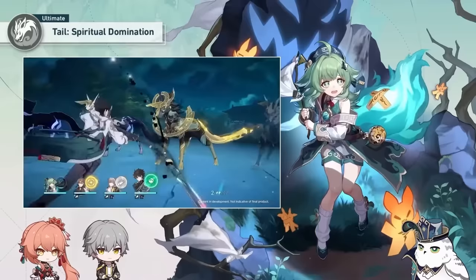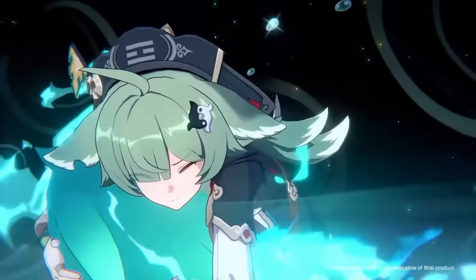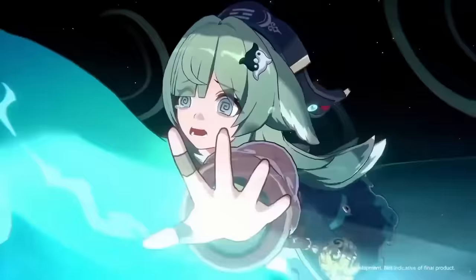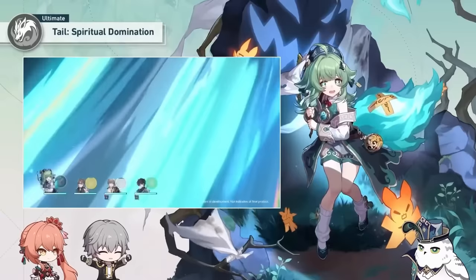As a side note, the energy gain you get is going to be based off of the receiving character's energy regeneration rate and not Ho Ho's. So if Ho Ho is holding an ERR rope, she is not going to affect how much energy regen she provides for teammates when she uses her ultimate. Ho Ho's ultimate also costs 140 energy.